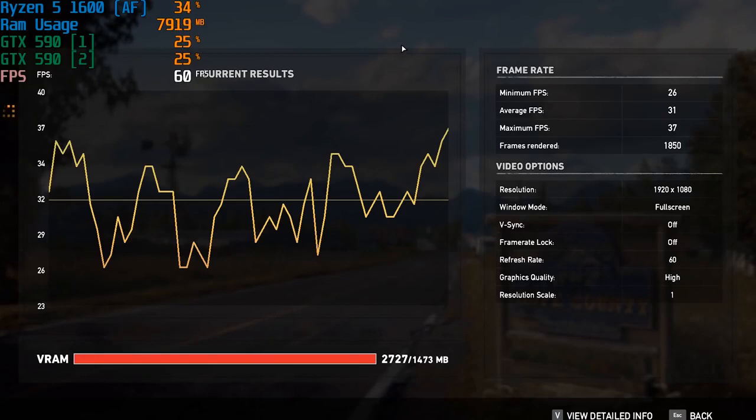Far Cry 5 was a bit more difficult to run — a bit hit and miss. Sometimes it would start up and as we got into the loading screen, it would simply crash. I persisted, and eventually managed to run the in-game benchmark test, which with the high settings gave us an average of just above 30 FPS. It was quite a stuttery experience, but with a single GPU you should expect to see less than 20 FPS with these settings — the difference between playable and unplayable, if you can get the game to work. Far Cry 5 crashed 9 out of the 10 times I actually tried to fire it up.